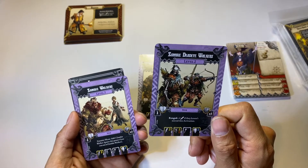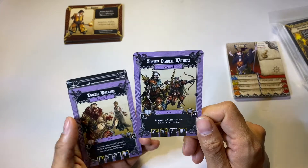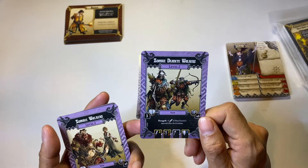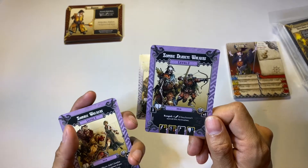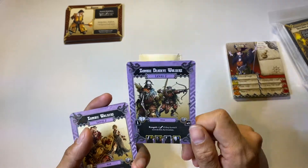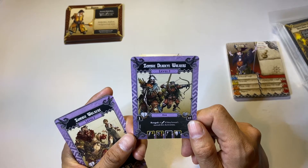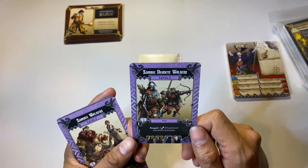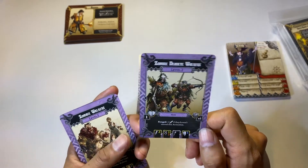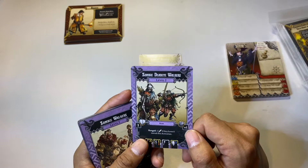The Dead Eye Walker was an expansion for Zombicide Black Plague. It was supposed to go to retail but for some reason it was pretty hard to find, so it kind of became a Kickstarter exclusive. At one point these were going for 60 to 70 dollars on the secondary market. I think the retail was 24.99, but the Dead Eye Walker was hard to come by for a period of time — and it's funny because it was supposed to be released at retail too.